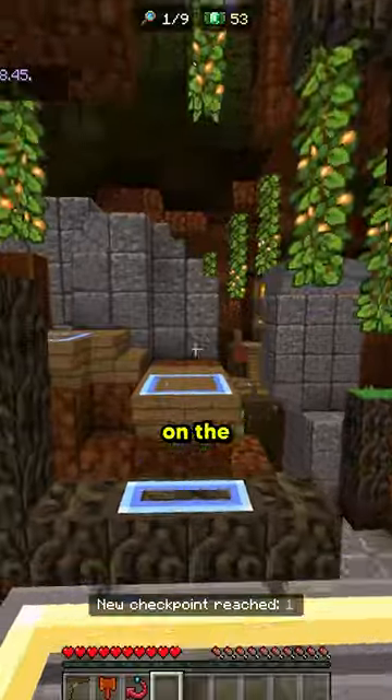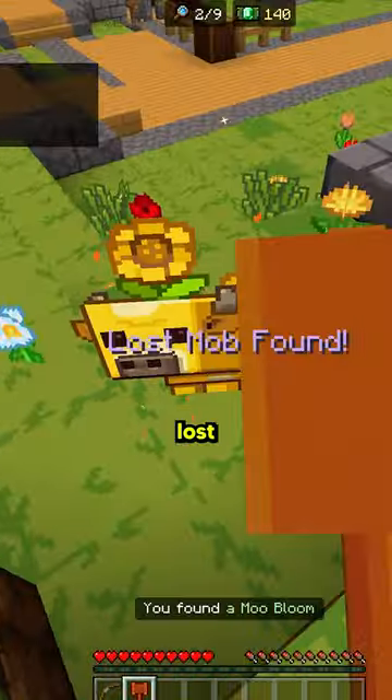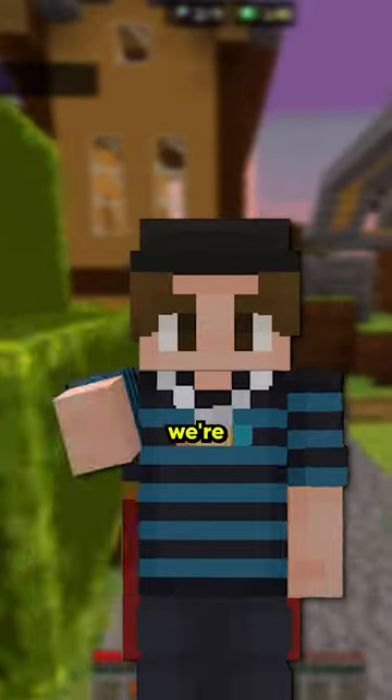But once you vote, there's a bunch more stuff on the server like parkour, dropper, easter eggs, and more. There's even the lost mobs from previous mob votes scattered around the map, which is pretty cool. Who knows, maybe we're getting the Mac.